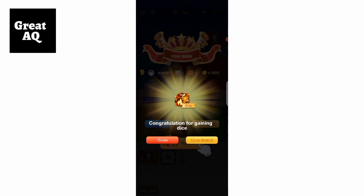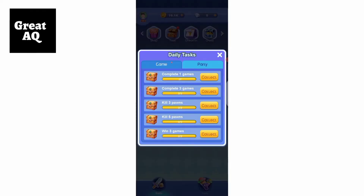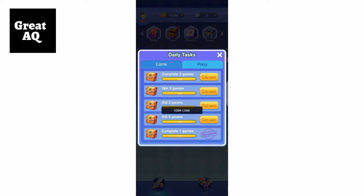As you can see, this was a speed run — I killed the red player's piece and he left the game, so I automatically won. I have leveled up to level 2, and these are the missions I completed, so I'll quickly collect all of them.